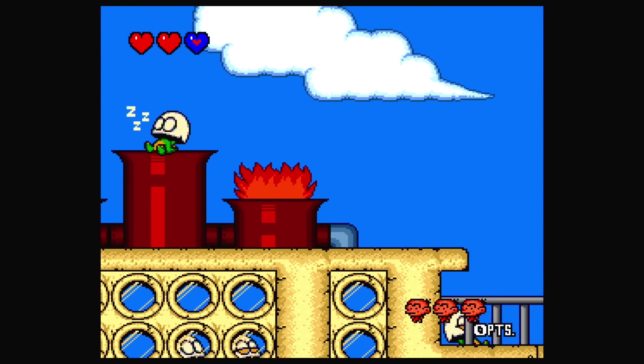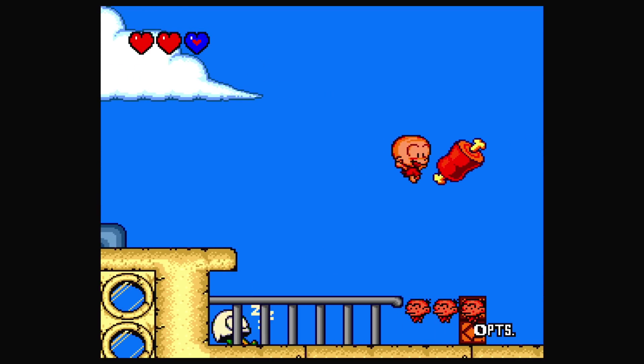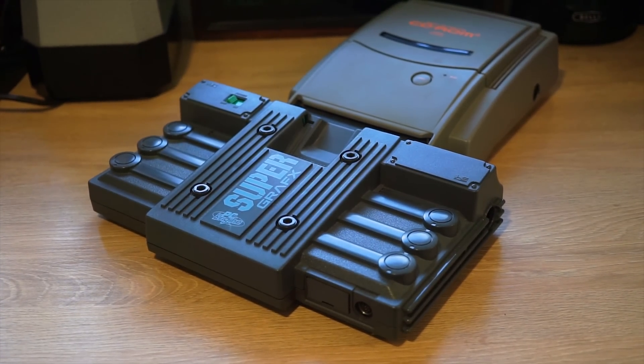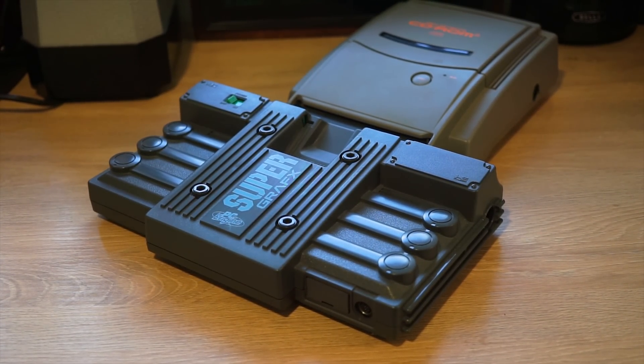And that's gonna wrap up my PC Engine core feature. Who knows — maybe one day we'll be back talking about adding the arcade card and CD capabilities to this core, to turn it into the complete SuperGrafx face-hugging CD setup of your nightmares. So what core am I gonna feature next? Find out tomorrow when I continue the New Year's MiSTer Core Countdown.